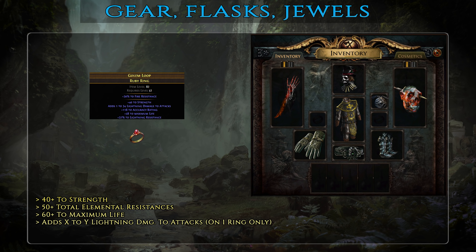Moving on to rings, for the basic tier: 40+ strength, 60+ life and over 50 total elemental resistances. In addition to that, on one of your rings you'll need an extra mandatory affix — adds X to Y lightning damage to attacks. This will cause your Shield Charge to deal a small amount of lightning damage to enemies, triggering Elemental Equilibrium and lowering their fire and cold resistances. Since a large portion of your zombies' damage is fire and cold, this small affix has a huge impact on your overall DPS. This can also be easily crafted using a hideout bench as long as the ring has an open prefix. However, bear in mind that if you deal any kind of fire or cold damage yourself, then you'll increase the enemy's resistance to those elements, directly lowering your zombies' DPS. Check Shield Charge's tooltip and if it deals any fire or cold damage, replace whatever item provides that.